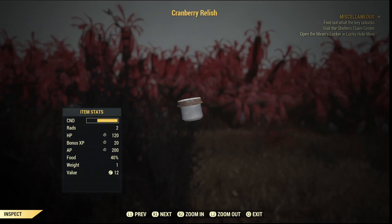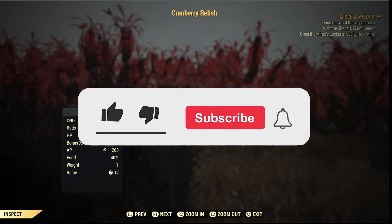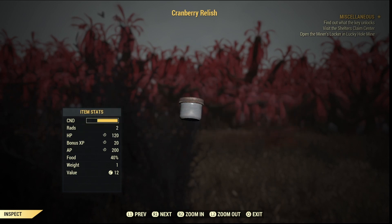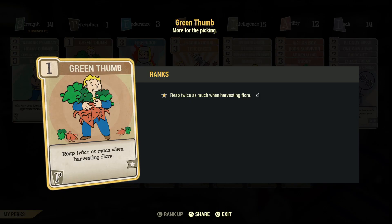We're going to go over the locations of how to acquire all the ingredients to make this cranberry relish. For perks, you're going to want Green Thumb so you can reap twice as much cranberries and also sugar.